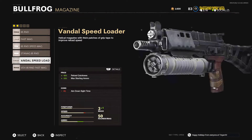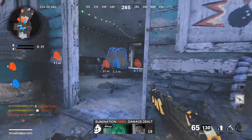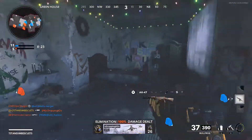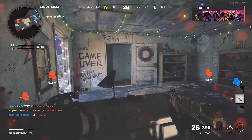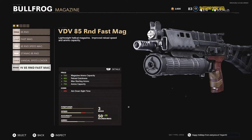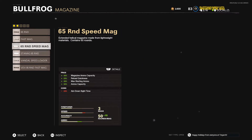Next, we're going to come up to the magazine. We've got a lot of interesting magazines to choose from, but I just like to go with the 65 round mag. It gives us 15 extra bullets with a slightly slower reload — no big deal. You already have 50 rounds in this gun, which has the biggest ammo count of all the SMGs. Let's make it even bigger, because you can never have enough ammo. I'd rather have 15 extra bullets than reload quicker.